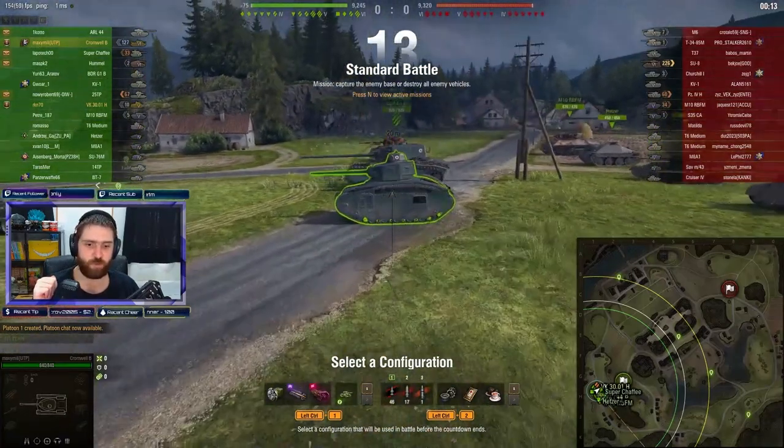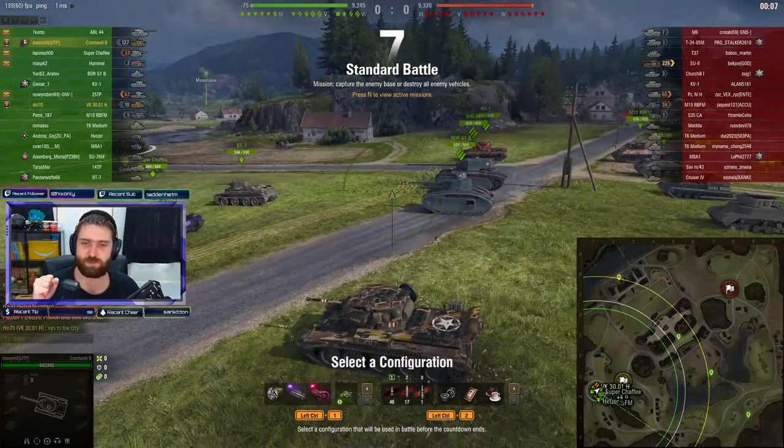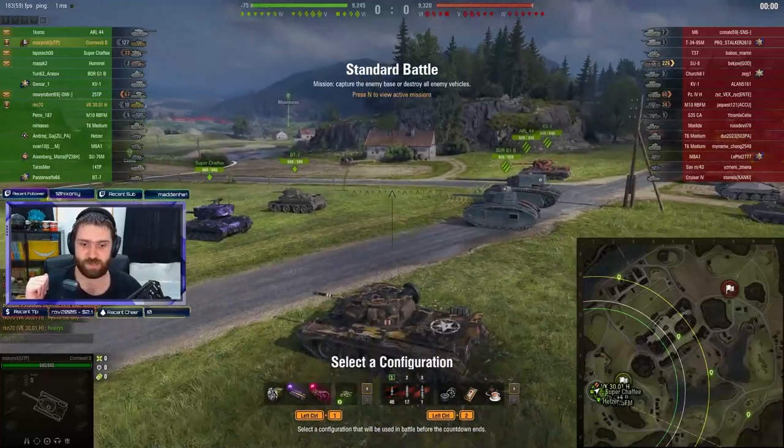It is the Cromwell Berlin, and as you can see, it has a very healthy amount of gold and a very special piece of equipment. There's a rotation device, bond gun rammer, and bounty aiming device, which is rather surprising.